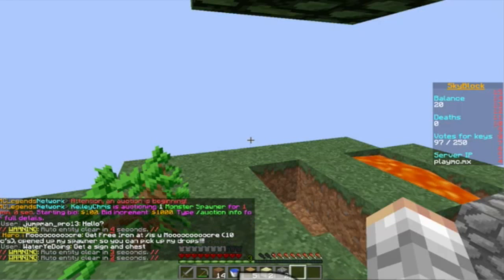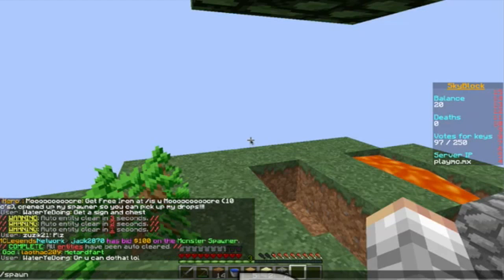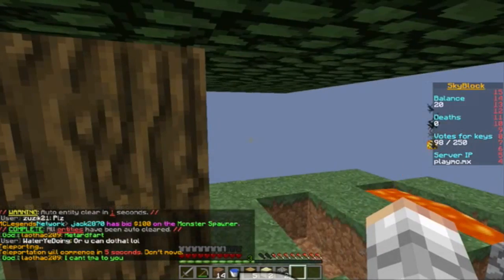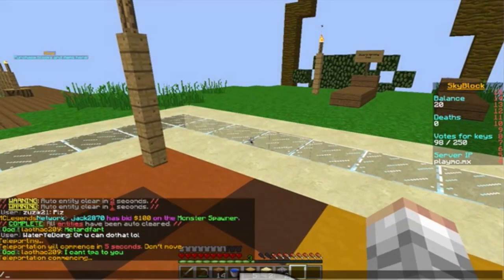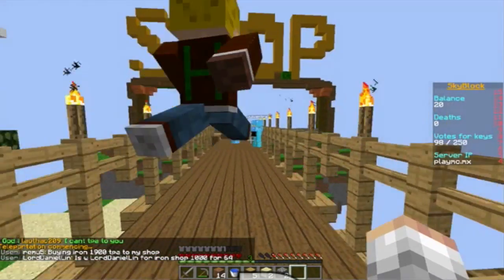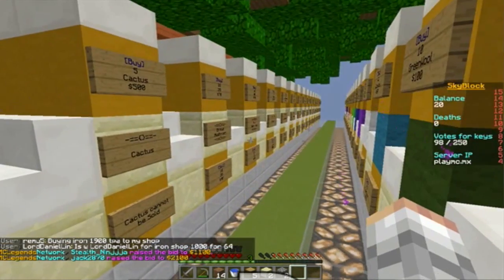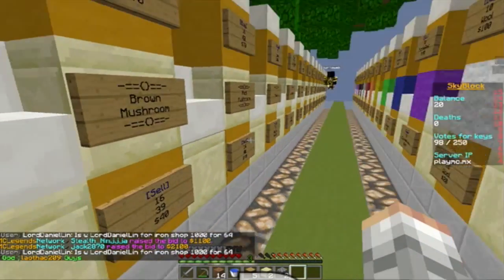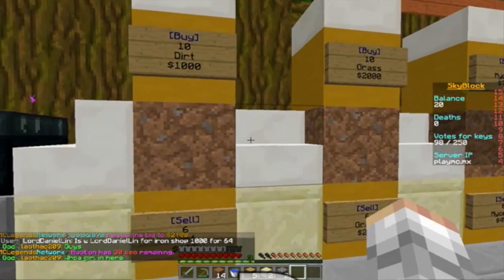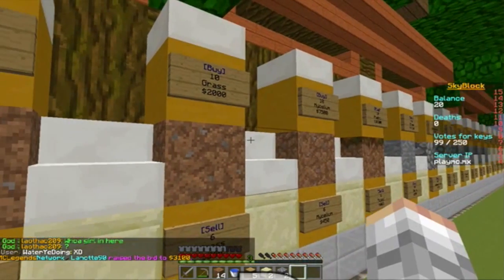Get free iron, get sign out of the chest. Let's just spawn. Oh, hello! I think it's warp shop — that might be what it is. Oh wait, no — it's right here: 'purchase shops and items here, big shop.' This is a nice place, a pretty nice shop. Let's go explore — let's start over here.